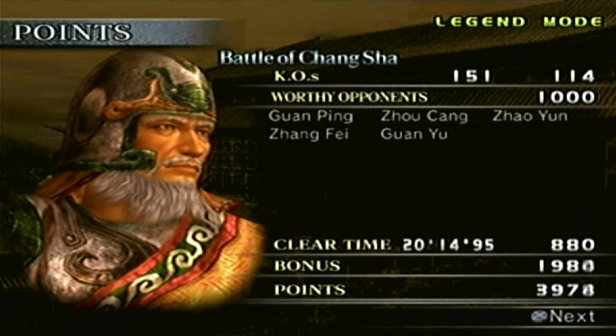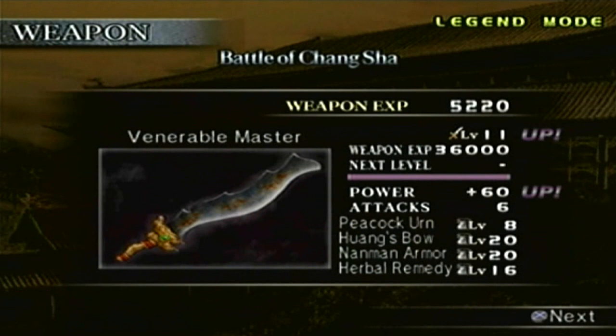I'm usually playing as Guan Yu or Zhang Liao — Huang Zhang is not one of my main choices. So I had to play it safe, and it worked out very well. Our point total is 6,794 points, not that it matters because the points are at max. And there it is — the Level 11 weapon: The Venerable Master.